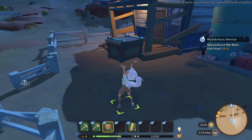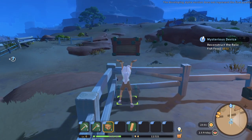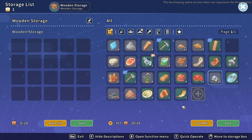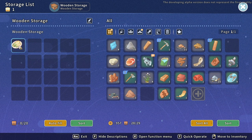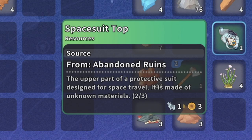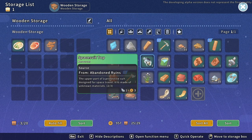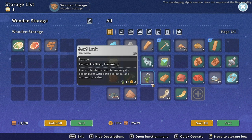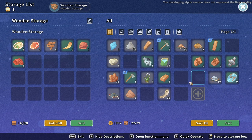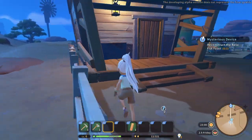We are running out of space already. Let's put them over here - we can just do a line of storage boxes. Let's get some stuff out of our inventory. Oh - a space top suit! An upper part of a protective suit designed for space travel, made of unknown materials. We got that in the ruins? A space suit - can we go into space? I'm actually really excited about that.